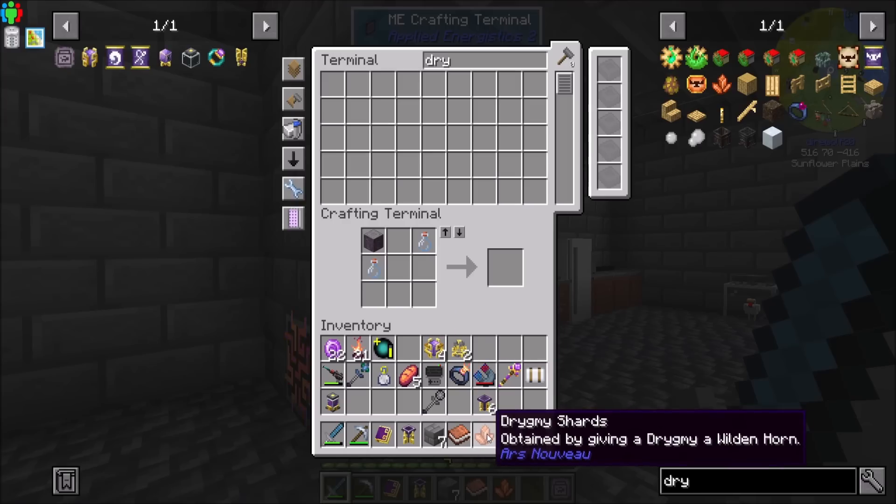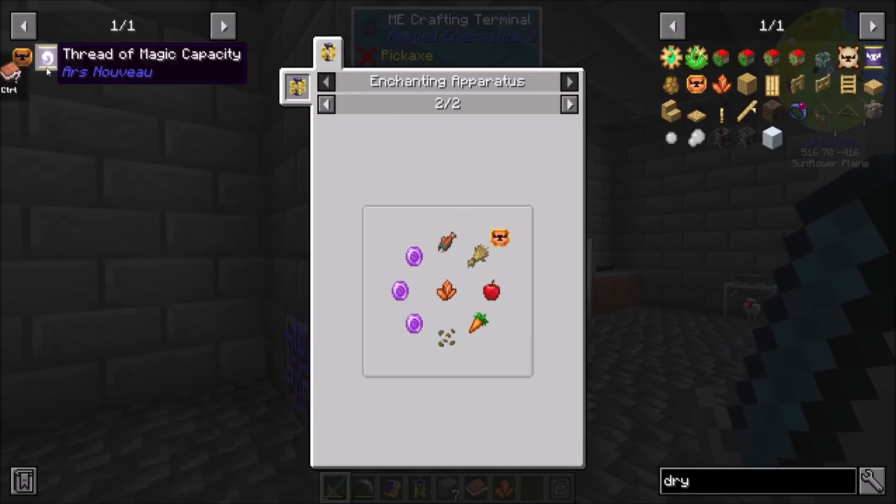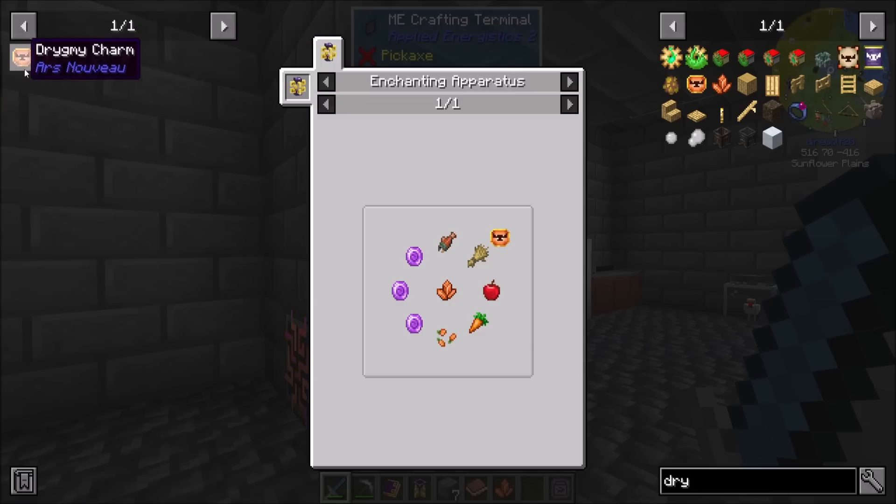So drigmy shards, and then what we want is the drigmy charm. So we're done with this stuff. I won't do the warping thing yet, so that should be cool. I also want to check out this Squire's Oculus because that looks cool.